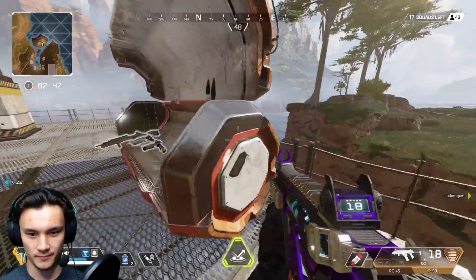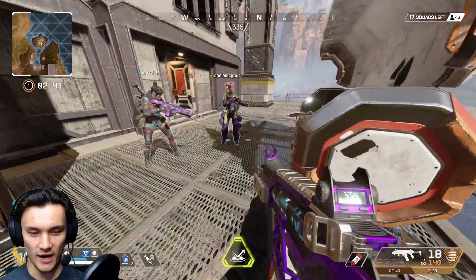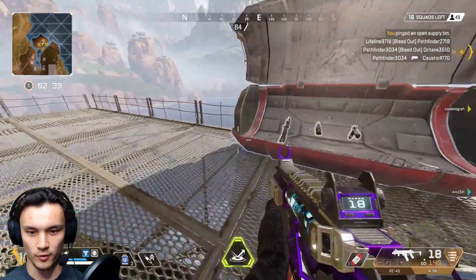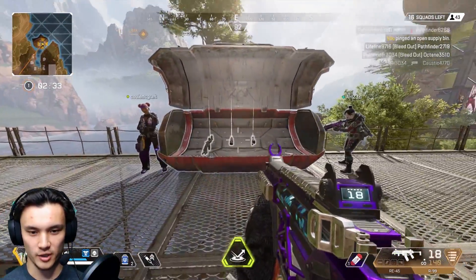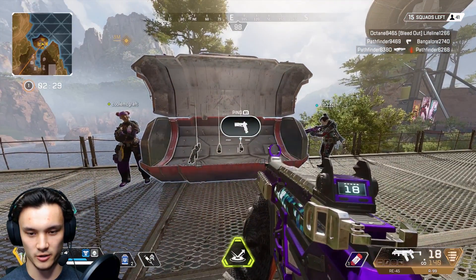Look, look — see this bin right here? It can be dangerous sometimes. Ants, you're gonna go over here to this side, and Cool Mcgraft, you're gonna go on this side. When I say three, you're both gonna climb up to the top of the bin and just stand on top of it beside each other.